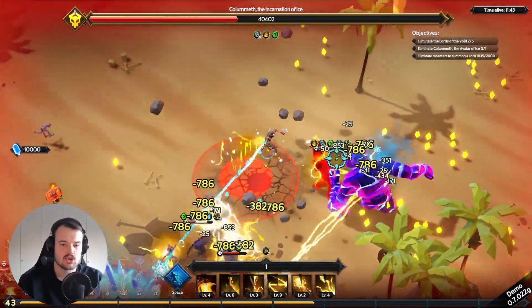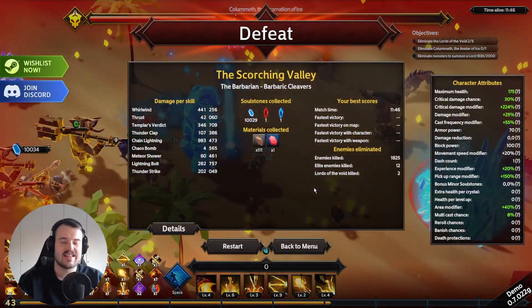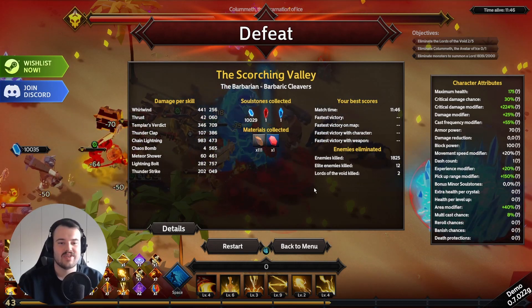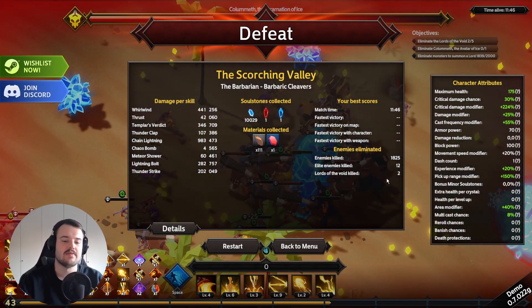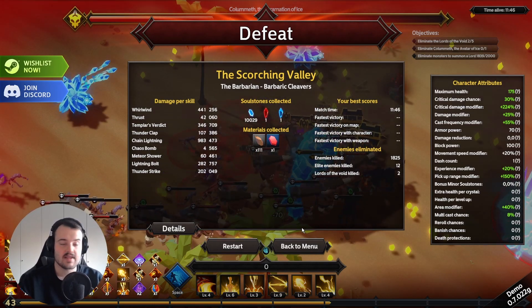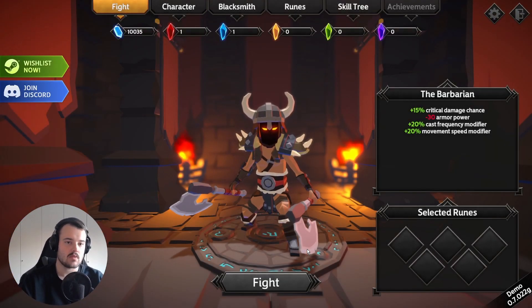One HP — that's all we need though, we don't need more. We survived! First try for the Scorching Valley — a survival time of 11 minutes and 46 seconds. Not too bad at all. We were still figuring everything out, looking at all the possible upgrades and figuring out how the map looked. It was cool.